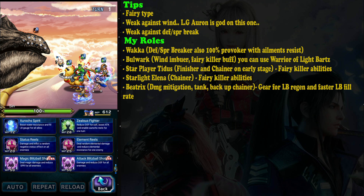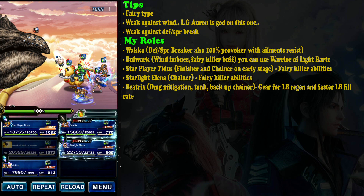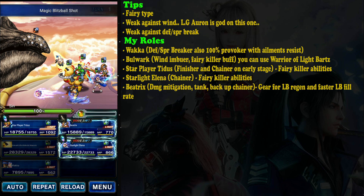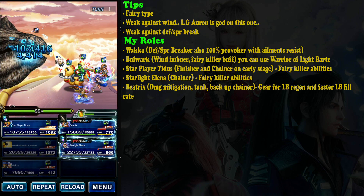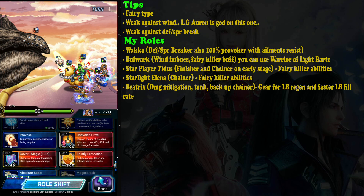Waka is simply a provoker with break here. If you don't have Bulwark, you may want to replace Waka with a strong finisher to help deal damage. I also use Beatrix — make sure she acts as a provoker with 100% physical evasion. I don't think you need to make her an offensive character.